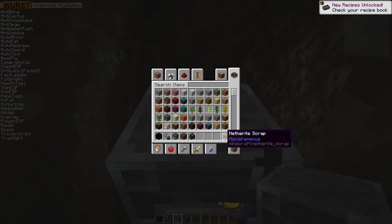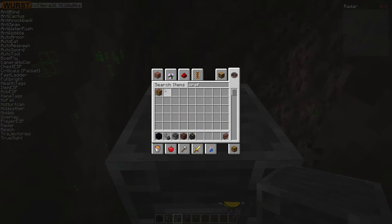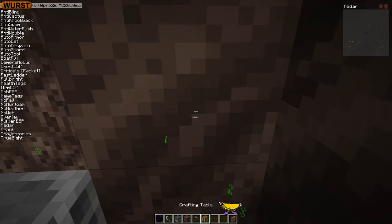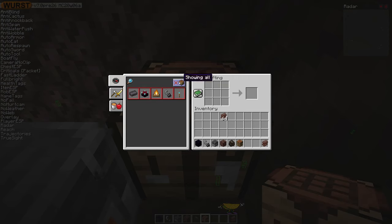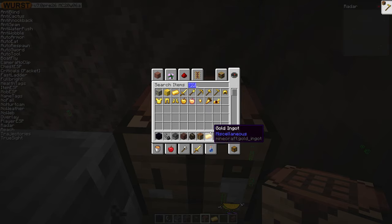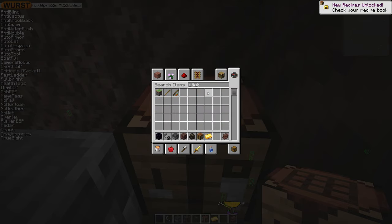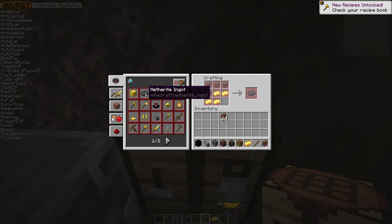I don't actually know how to craft this stuff. Okay, you craft this into ingots. Let's see how this works. Four Netherite scrap and four gold ingots — let's do that. Let's also get some sticks while I'm at it; I want to make a pickaxe.